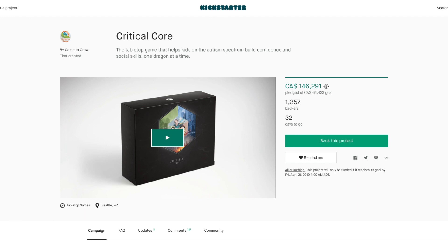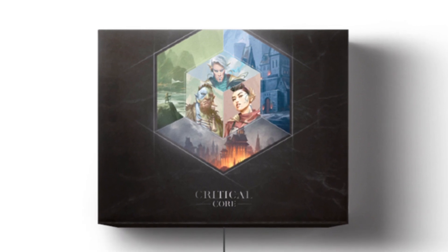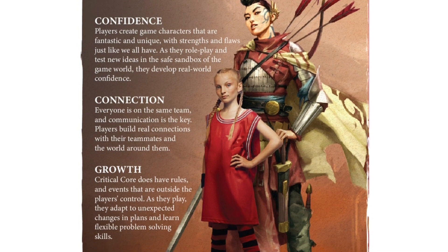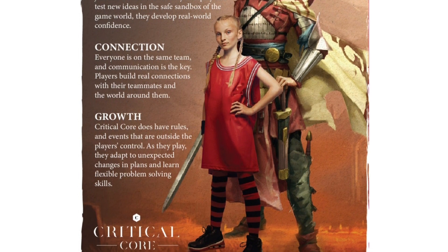Today's news update comes to us via Kickstarter. Critical Core is a tabletop role-playing game designed on the rule set for Dungeons & Dragons 5th edition. It's designed to help kids on the autism spectrum gain social skills and confidence, but it's also a great entry-level RPG for anyone who's just beginning their journey into role-playing games.